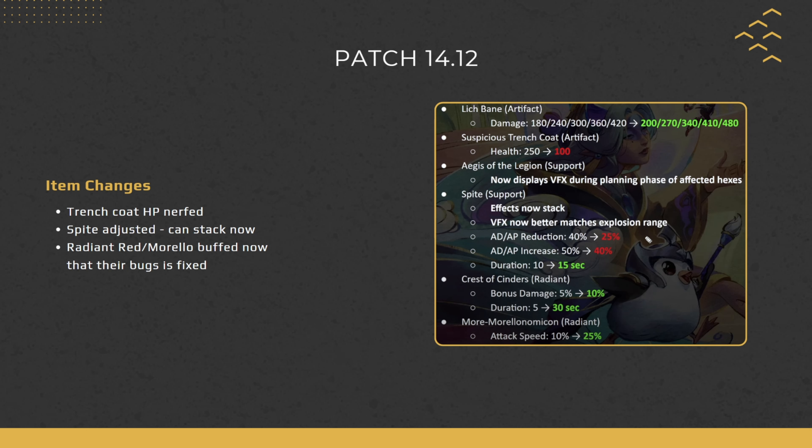The big item change is Spite being adjusted. When the holder dies, enemies in the area have their AD and AP reduced — that reduction changes from 40 to 25 percent. Your allies' AD and AP increase goes from 50 to 40 percent. However, the duration increases by 5 seconds, and effects now stack — so two Spites will double the effects. If you have two Spites you could really rampage through one side of the board for 15 seconds.